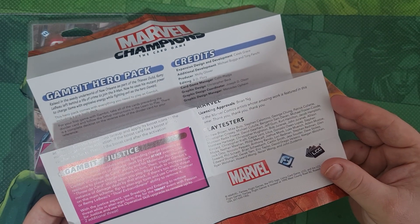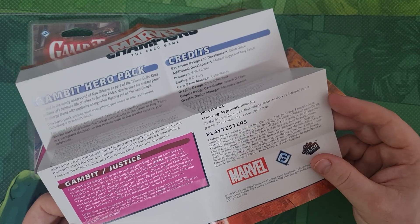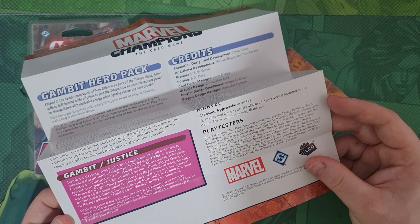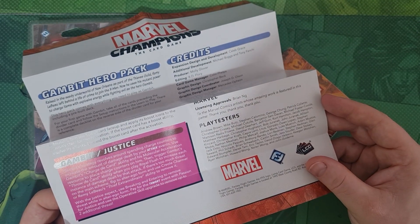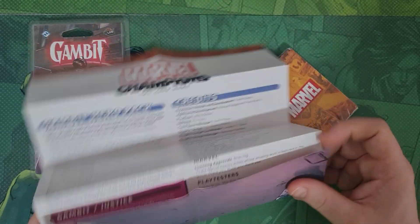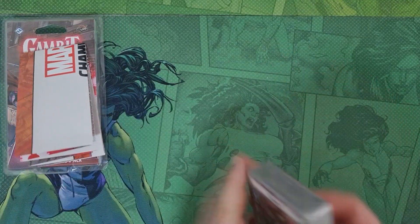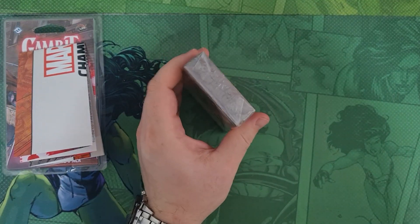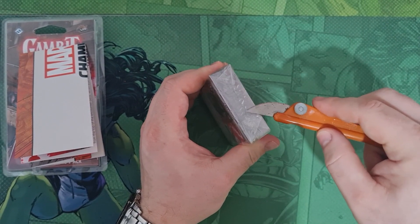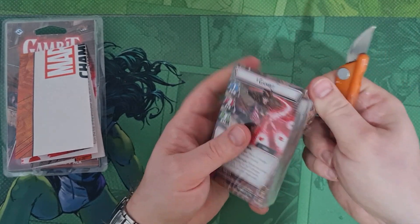If there's too much threat on the main scheme, flip to alter ego form and use Creole a Charmer or Remy LeBeau's Thief Extraordinary ability to remove it. With the Justice aspect, use Breaking and Entering to remove threat whilst in alter ego form, pay for the thwart event with Passion for Justice, and use Operative Skill upgrades to remove up to two additional threat. Sounds like he's got good threat coverage and strong attack potential - most of the X-Men so far have been quite strong.